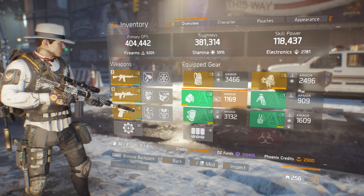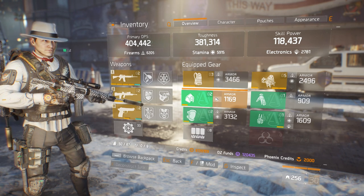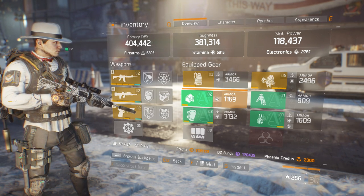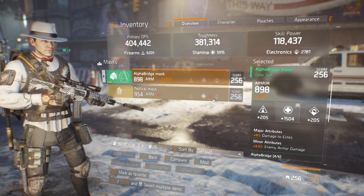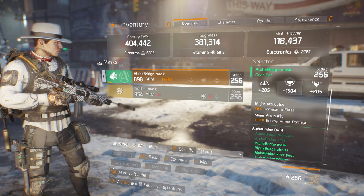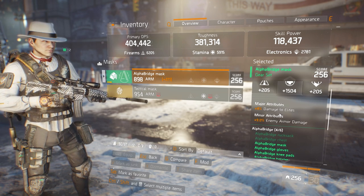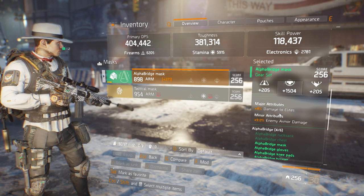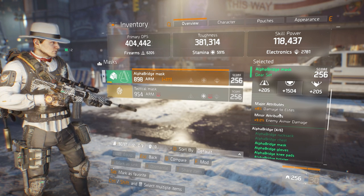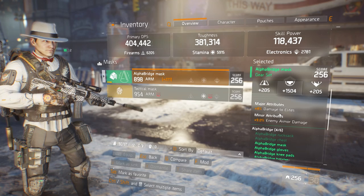Now on to the gear set pieces. Alpha Bridge hands down is the best gear set if you want high DPS and a gun that shreds NPCs and players' health faster than a paper shredder on steroids. Starting off with the mask, it has damage to elites as the major attribute and 9% enemy armor damage as the minor attribute. Enemy armor damage now functions in PvP along with PvE. The two pieces that you should roll enemy armor damage on are your mask and your knee pads — keep on the lookout for pieces with these minor attributes. It's really, really important.